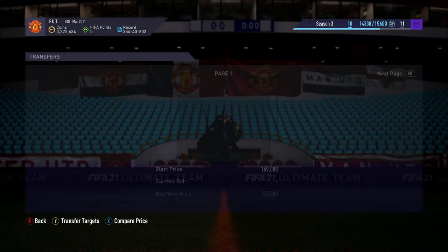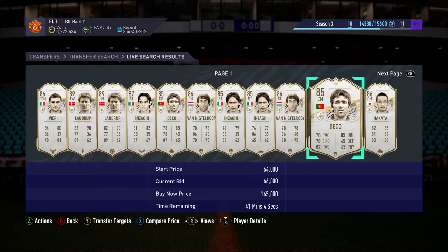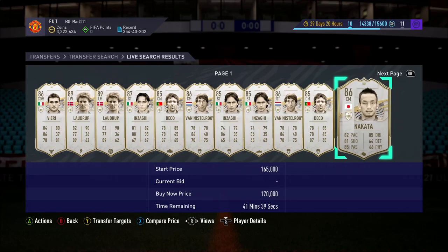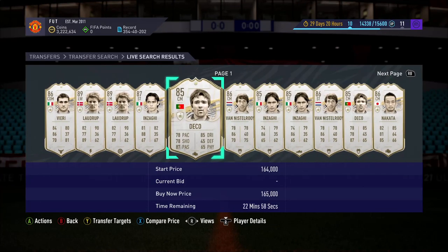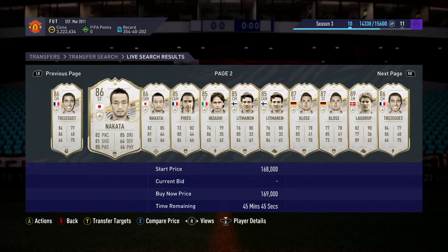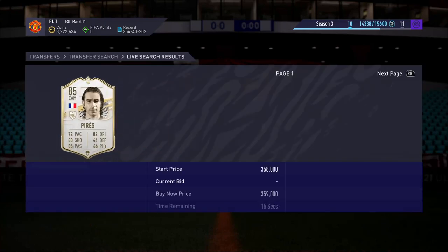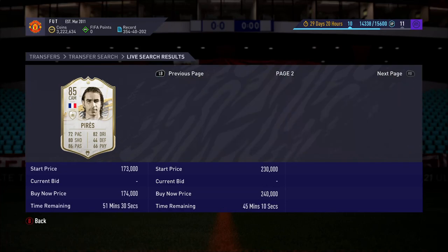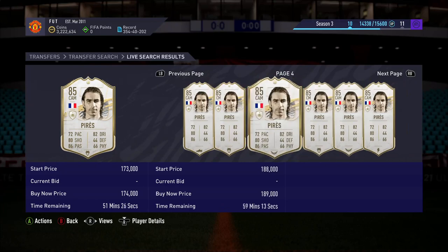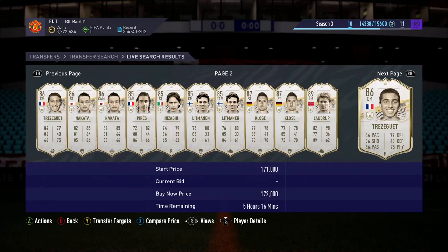This is on Xbox, so I'm not sure about PlayStation, but you can have a look. You just want to go through and memorize what's going on. Like Deco - the cheapest Deco was 171, you've got one there for 172. You want to go through and see prices. Perez at 174 - does that look good? I don't think so. 175 there. It does look like a good price because there's a few under, but all in all it's not the best price. Then Trezeguet - you can kind of see prices.